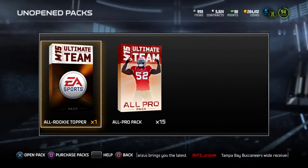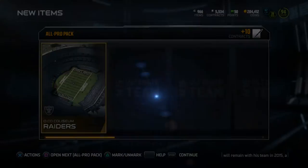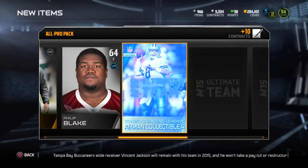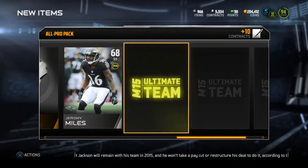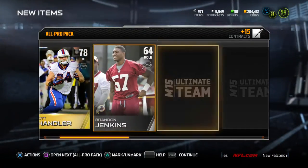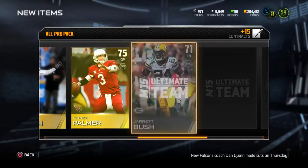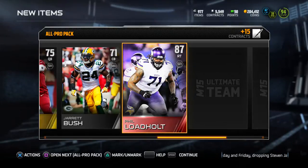All Pro packs are now in the game, pretty much four or five days in. They released some new rookies, and you get a nice collectible in each All Pro pack — one guaranteed collectible. It could vary from a legend, team of the year, team of the week — pretty much any collectible that's in the game.